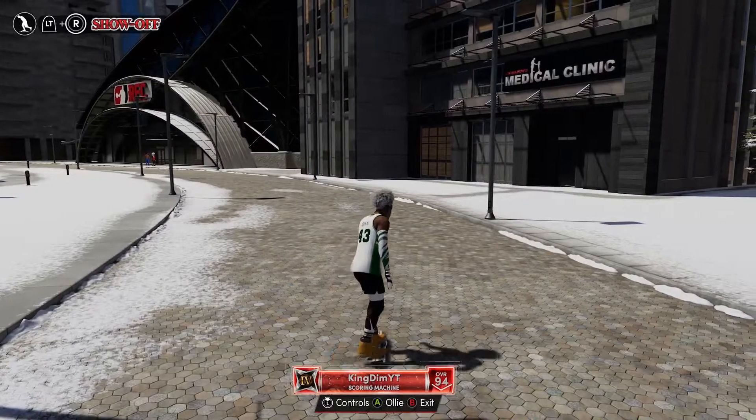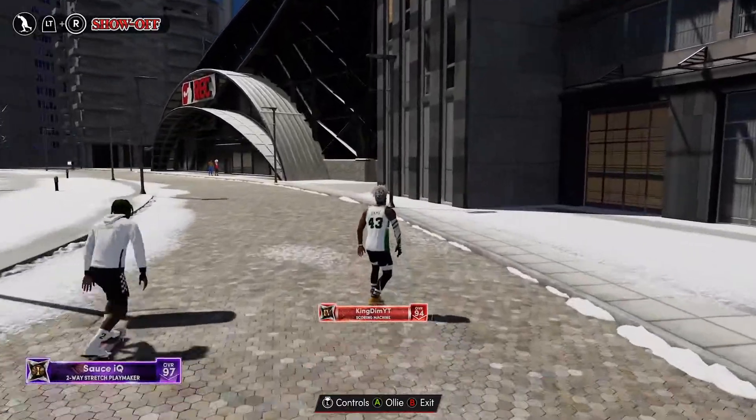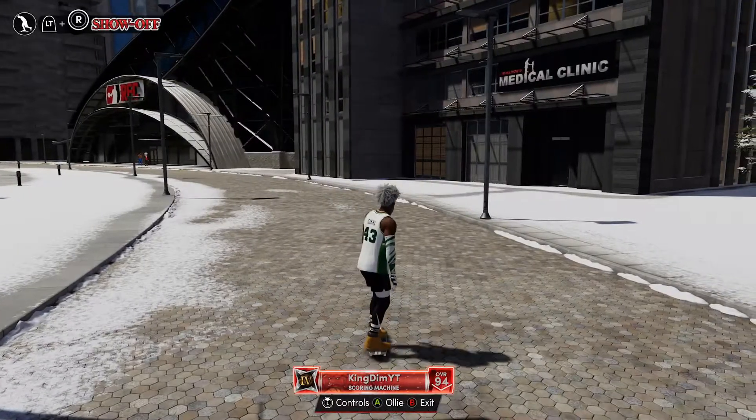For the people that don't know how to get the skateboard, you don't have to actually go to any store to get the board. Literally all you have to do is hold the left bumper and move the right stick to the top left direction of the panel and select the skateboard.